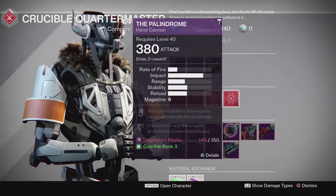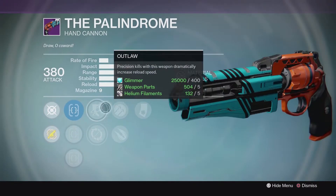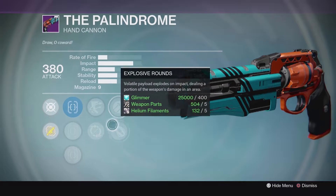At the surface, this roll looks amazing — you got Luck in the Chamber and Outlaw — but when you go in, oh my god, no Rifle Barrel. So close to being a God roll.